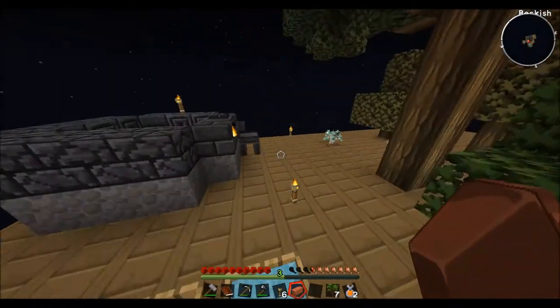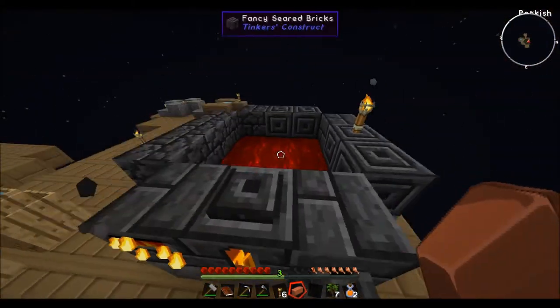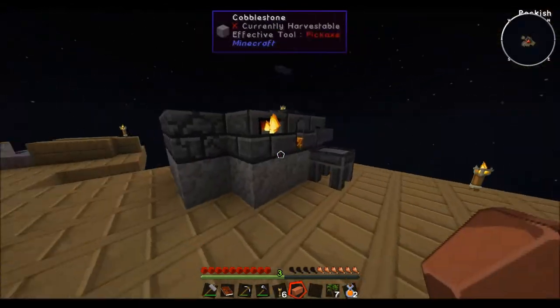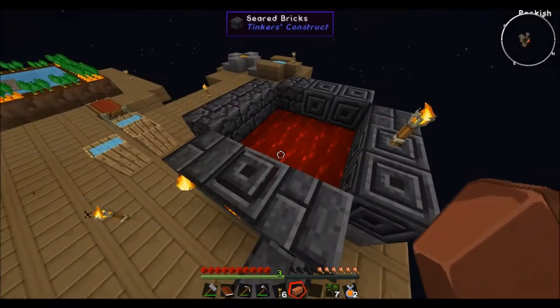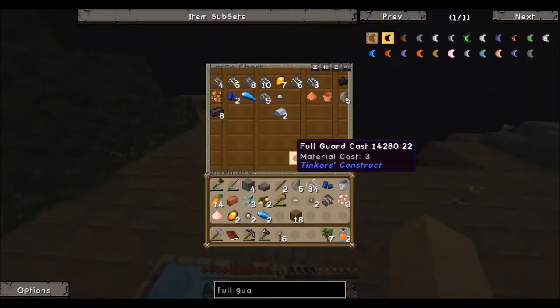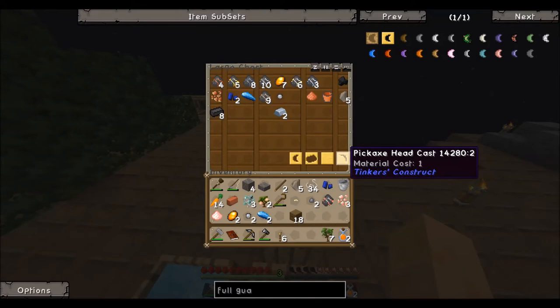What up guys, welcome back. I'm GameProMike and we are back on Skyblock once again. Last time I left you off, we got the smelter reel set up and ready to go. We have our cast here — an ingot cast, pickaxe head cast, full guard cast, and a blank cast.